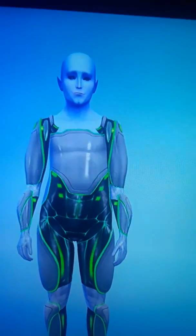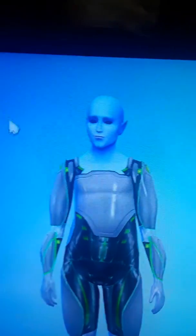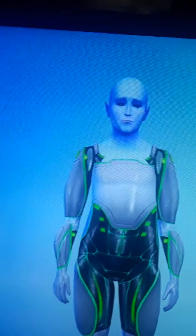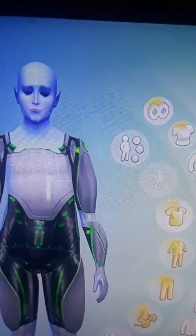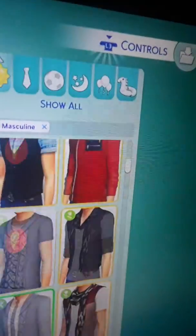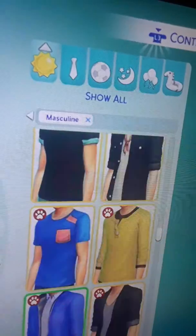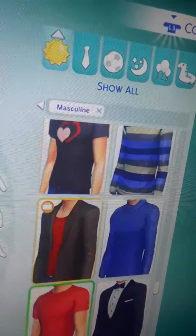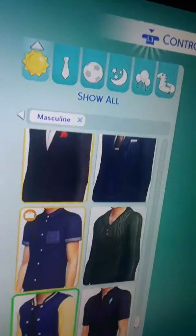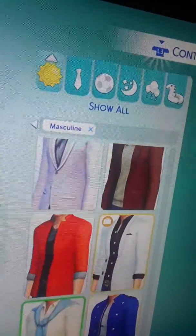I thought it would be quite cute and cool to have alien superheroes for the Earth in Sims World. So here's our gentleman superhero. This is going to be obviously his superhero form. Now the fun thing is, there's absolutely no thing that has anything to do with superheroes when it comes to attire. So this is going to be the difficult thing — unless you are a baby, there's nothing really that comes up with superheroes.